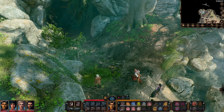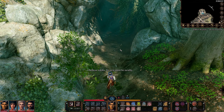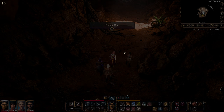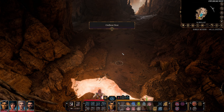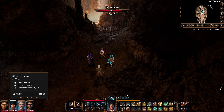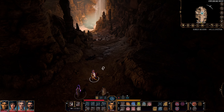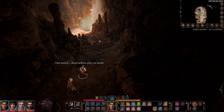Is this the owlbear cave? Must be surely - look at the feathers on the ground. Well since we're here and we have a party of four I don't imagine this to be too much of a bother, and there's some light treasure to be found as well but we'll do that afterwards. Let's get everyone sneaking - don't touch me, ready and willing. There's an eviscerated goblin - dead owlbear prey no doubt.